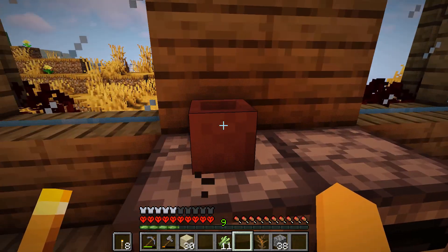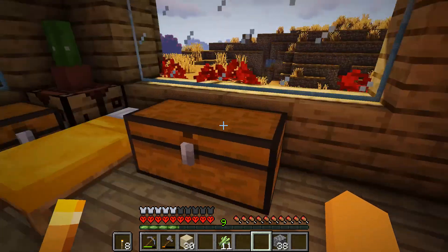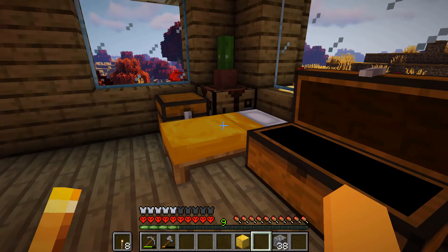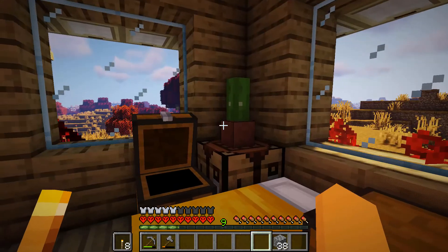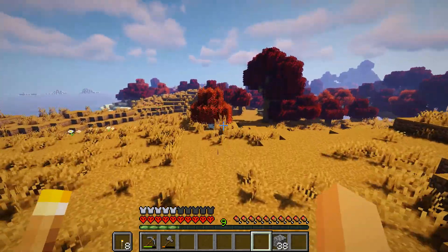There we go. Oh look at that — nice! Pop that in there, in there, in there. Gold — I'm going to put the gold in there with them. There we go — and the acacia is just for now. Brilliant! Right, that's sorted — let's go back down here.